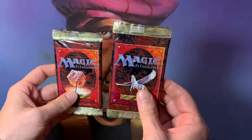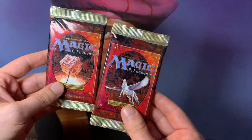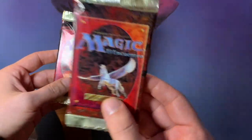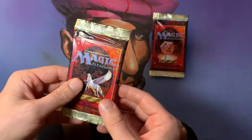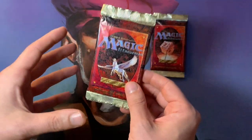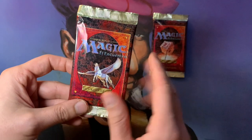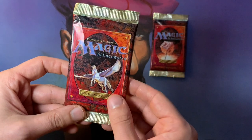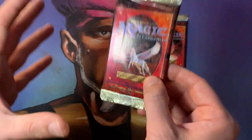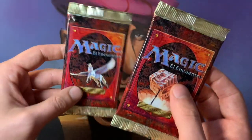I'm going to open up one of these two packs and the other one next week. I'm going to start with the Pegasus and keep the other one for next week. These booster packs were sent to me by Ezra, so a big shout out to you, Ezra. Thank you so much for sending this to me and all the other cards. If you missed that episode, that was in last week's mail day video — he sent a whole brick of magic cards, and in that brick there were these two booster packs.